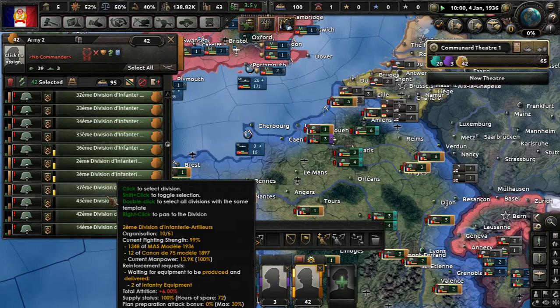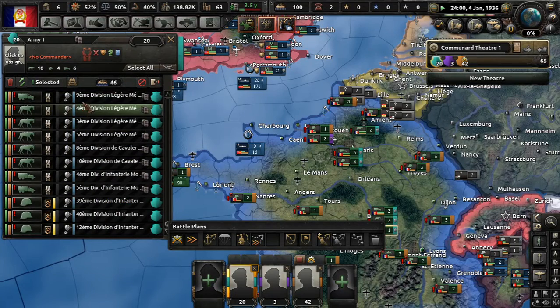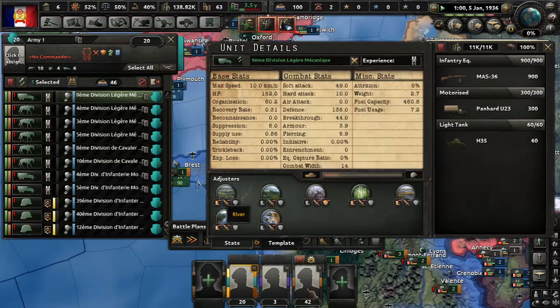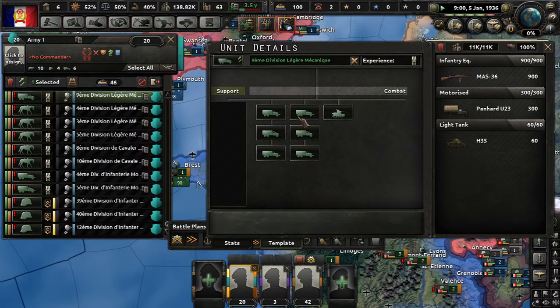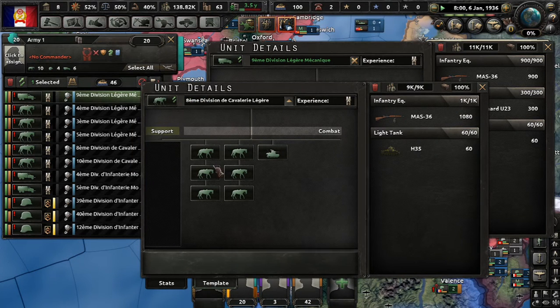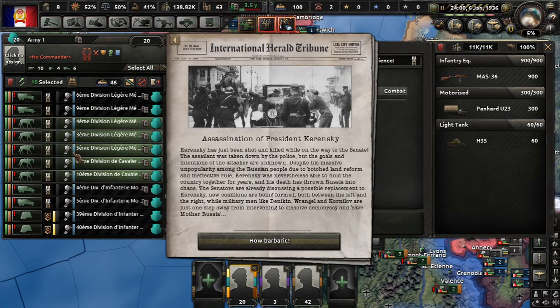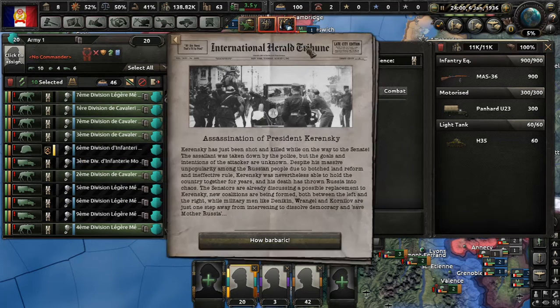We're not really burning through any oil, but that concerns me — why aren't we? Let's see what we've got going here. The motorized divisions template is what I want to see: six motorized infantry and one light tank — that's an interesting combination, I like that. The cavalry template is the same: six and one light tank. We're probably going to get rid of the cavalry and turn them into motorized.